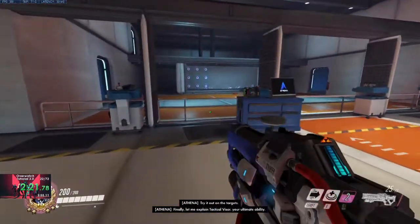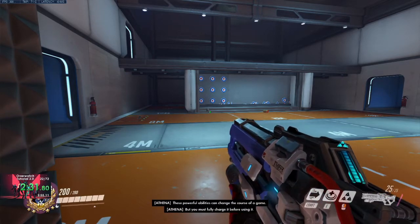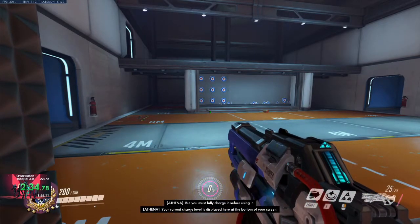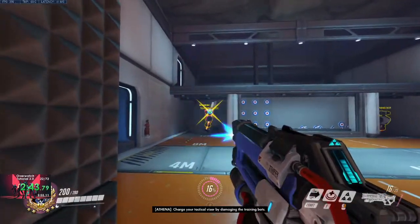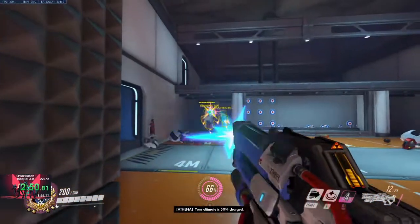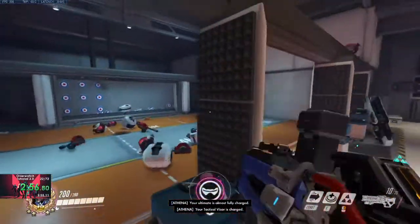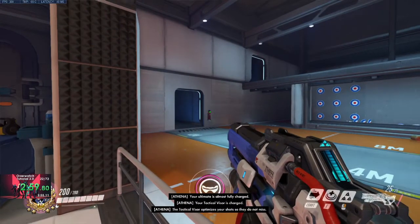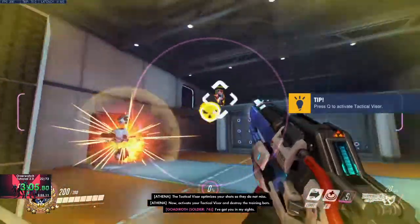Finally, let me explain tactical visor, your ultimate ability. These powerful abilities can change the course of a game, but you must fully charge it before using it. Your current charge level is displayed at the bottom of your screen. Charge your tactical visor by damaging the training bots. Now, activate tactical visor and destroy the criminals.